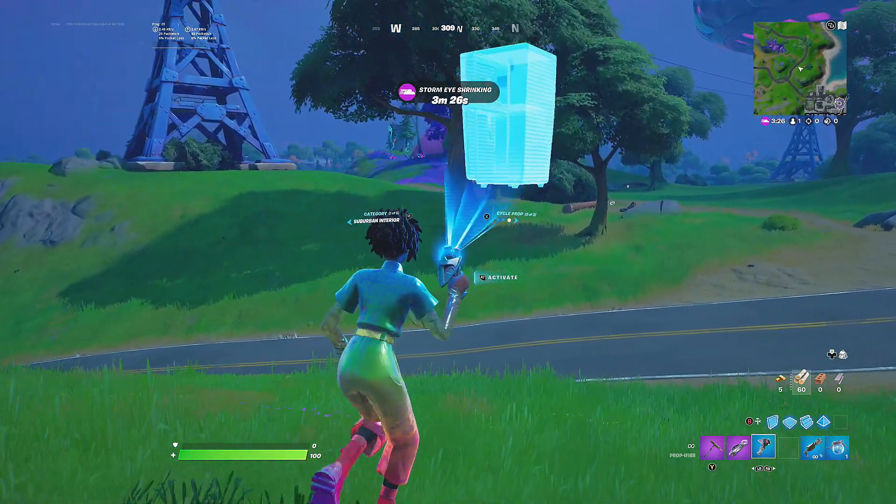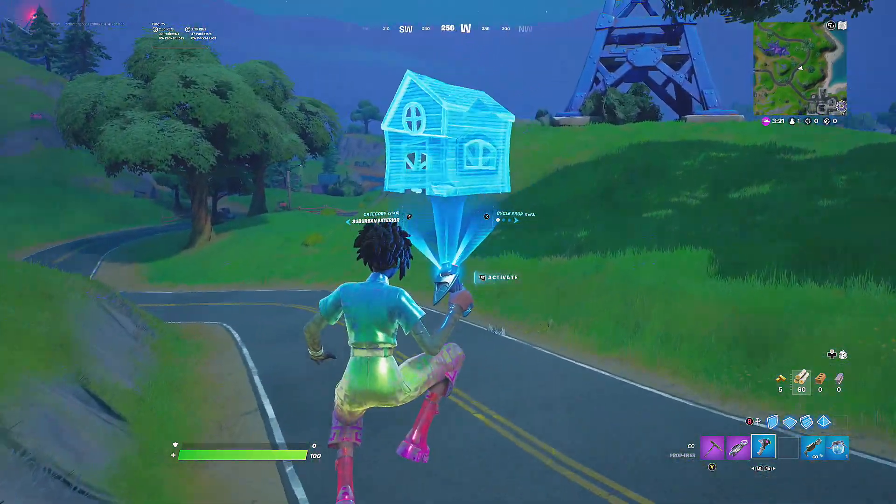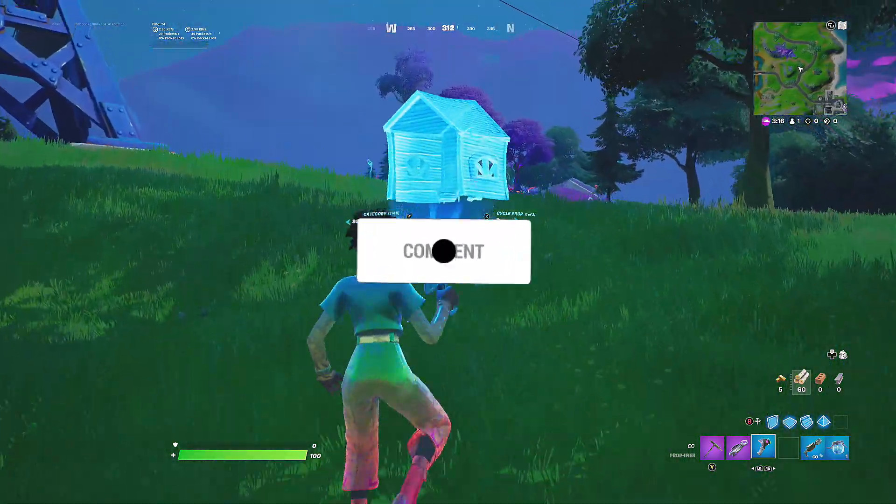Next we have a bush, mushroom, and a cactus again. Then we have a gnome, a toilet, and a fridge. We've now been through all the categories and all the cycles of props. Anyway guys, it's the brand new Prop-Ifier in Fortnite — you can go ahead and find it in your game right now.